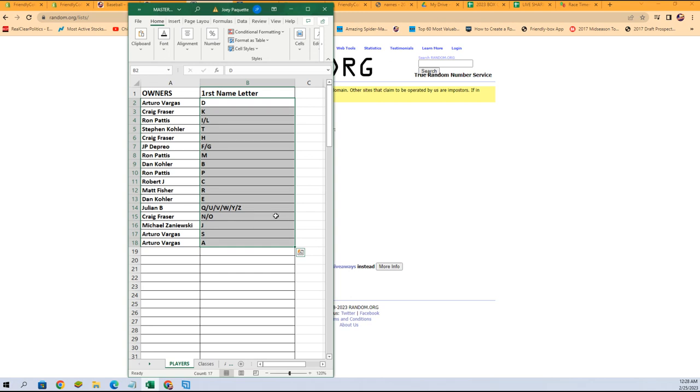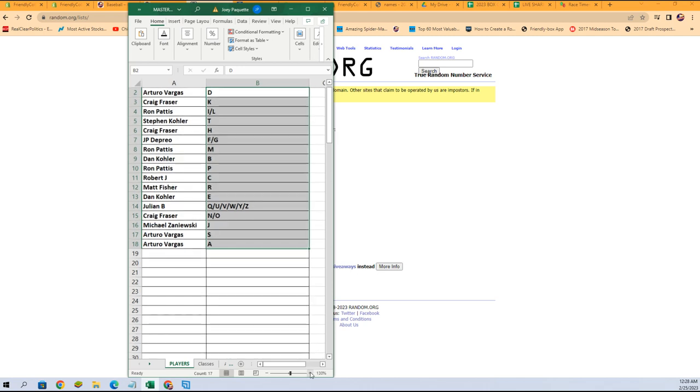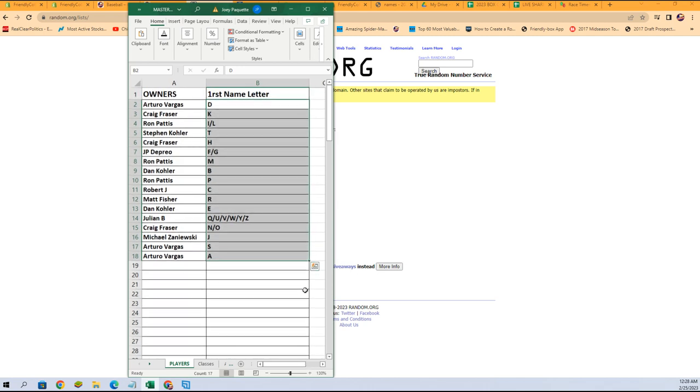There is your lineup for this break of Leaf Metal Pop Century. Terrell V, you've got the letter D. Craig F, letter K. Ron P, you've got I and L. Stephen K, you've got the letter T. Craig F, H. JP, you've got F and G. Ron P, you've got the letter M.